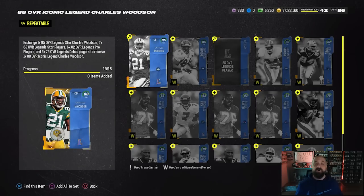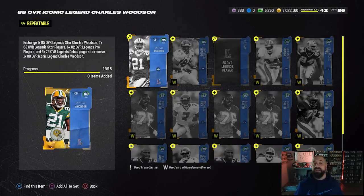Same requirements for Woodson, excluding that very first card in the set — you need Charles Woodson's specific 85 to get his set done. In return you get the 88 overall full legend; nothing else comes back, and it is BND, but that's how you get the cards.